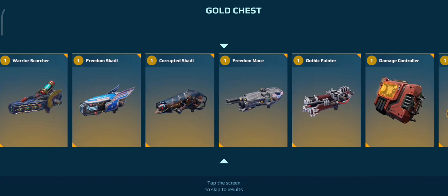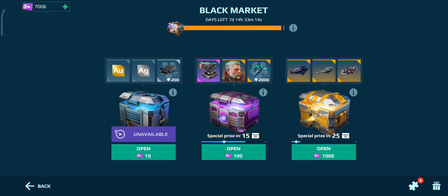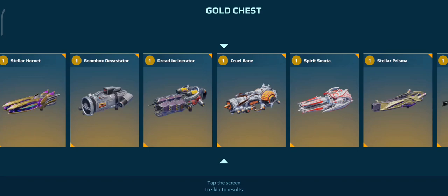A Gothic Fainter — isn't that like the top three prize in this whole chest? I don't even have one of them yet, I don't think. Yeah, look, it's the third thing you can win of the best. No way! We should get another super chest as well.